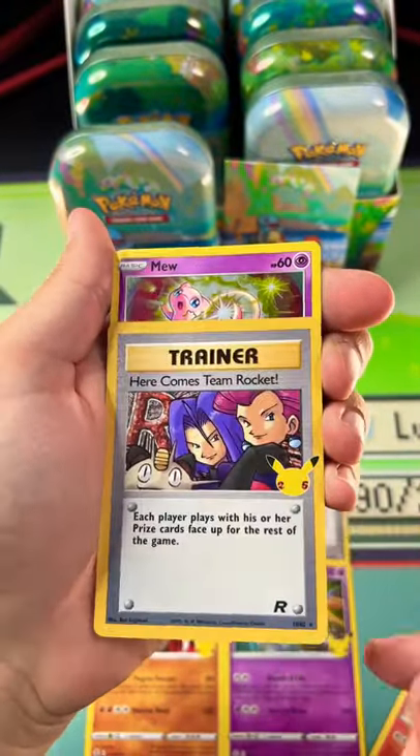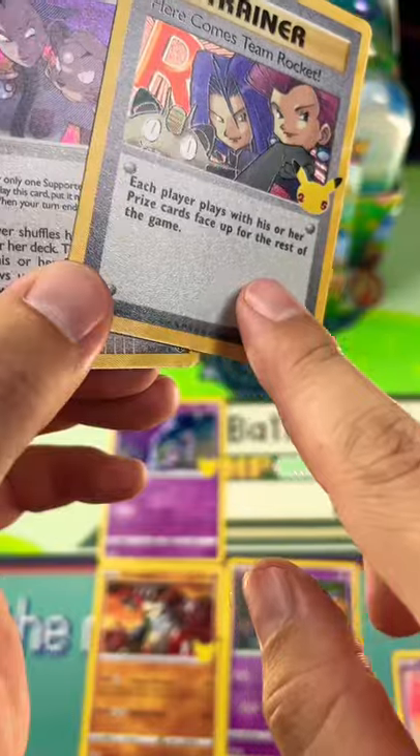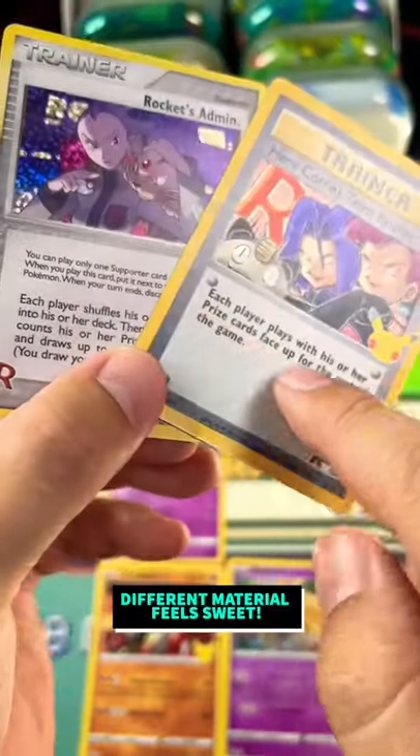That's a cool card. Oh here comes Team Rocket — whoa, that is a sweet pack and the trainer cards are holo cards so they just look awesome!